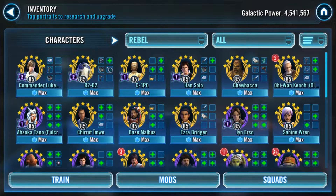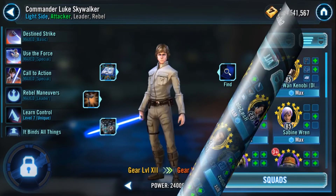Welcome back to 5 Minute Modding. On this episode we're going to be going through the CLS Rebels and how to best mod them. This team is fairly old but still viable in a lot of areas of the game and may even end up being a top tier team for the new light side GOTB coming out next week. Most of this team is focused on damage, so be sure to get your offense and crit damage mods ready. Let's get started on this powerhouse of a team.